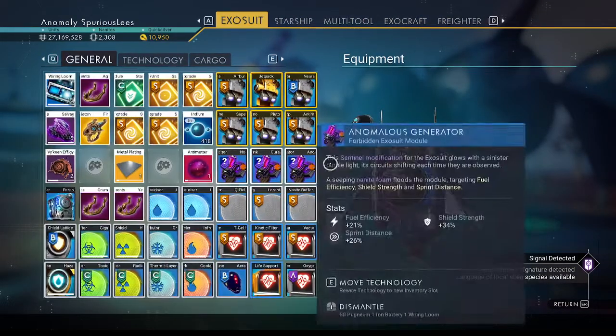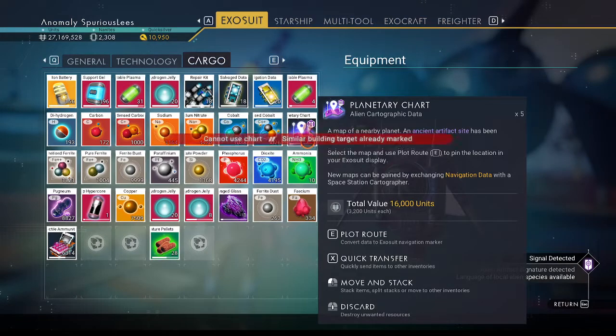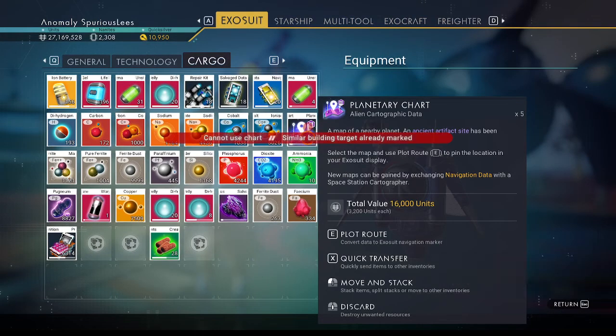Keep pressing the wrong button, just because these are in the cargo tab. We'll just keep going, keep trying until it finds the one we need.